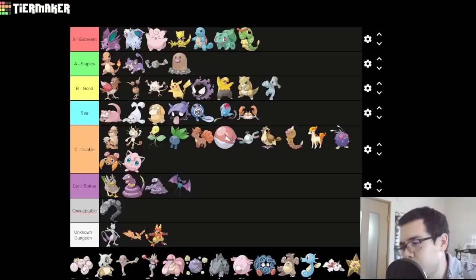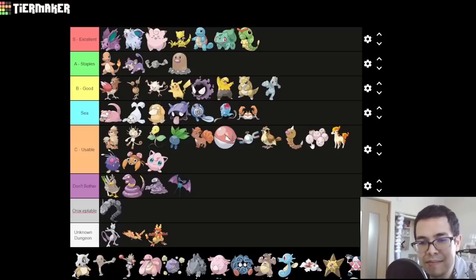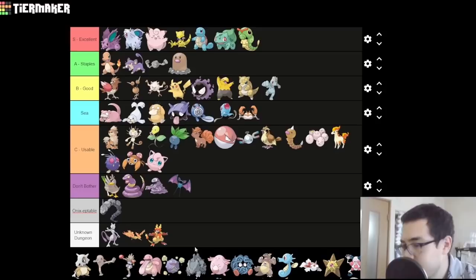Exeggcute — pretty heavily nerfed by the special split; it lost a ton of special defense. Luckily, we don't care about special defense. Unluckily, we do care about the fact that it's available really late — like Safari Zone. You can Leaf Stone it up to Exeggutor immediately, but then you're gonna need to use the Psychic TM on it, and it never really gets any good grass moves because there really aren't any good grass moves in Generation 3. We'll put it in C.